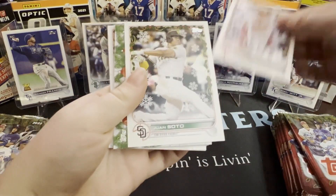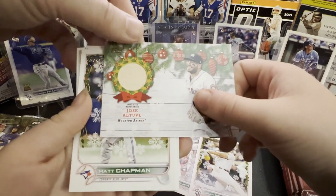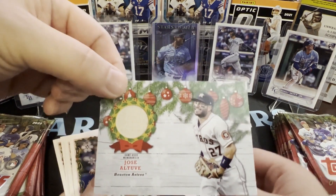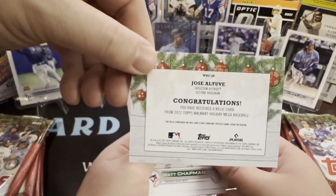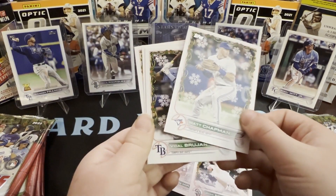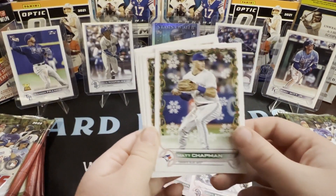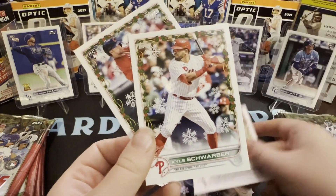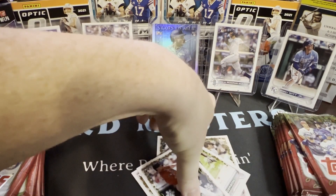José Miranda, Juan Soto — and there's our first relic! Game-used memorabilia: Jose Altuve. Congratulations, you received a relic card — second baseman. It looks like a little bit of bat. So we got a little piece of bat from Jose Altuve. That's our first relic. Matt Shrapman, Vidal Brujan, Tim Anderson, Kyle Schwarber, Ernie Clement.